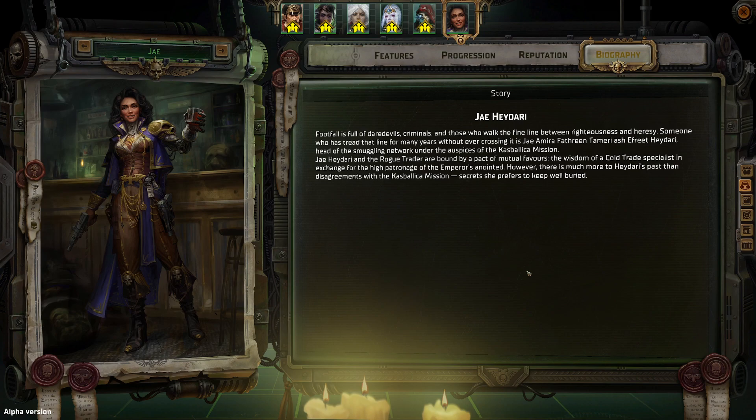Finally, Jai Hadari's background story. Footfall is full of daredevils, criminals, and those who walk the fine line between righteousness and heresy. Someone who has treaded that line for many years without ever crossing it is Jai Amira Farbathrine Tameri Ash Efreet Hidari, head of the smuggling network under the auspices of the Kasabilica mission. Jai Hadari and the Rogue Trader are bound by a pact of mutual favors — the wisdom of a cold trade specialist in exchange for the high patronage of the Emperor's anointed. However, there is much more to Hidari's past than disagreements with the Kasabilica mission; secrets she prefers to keep well buried.